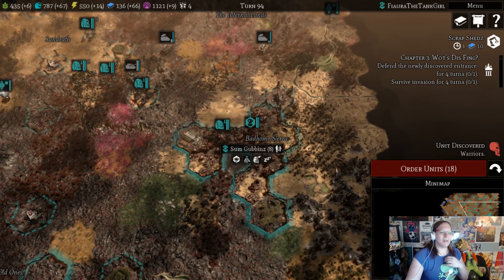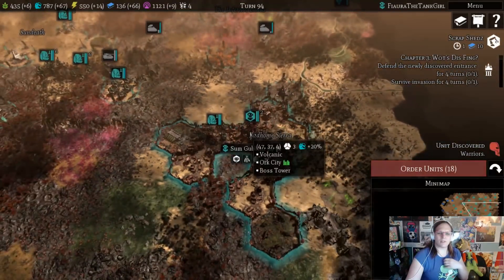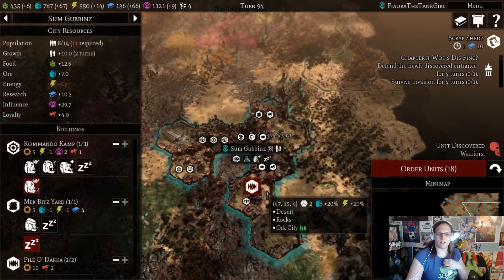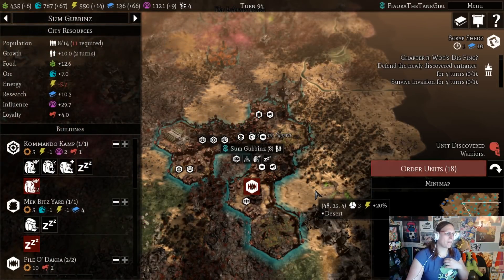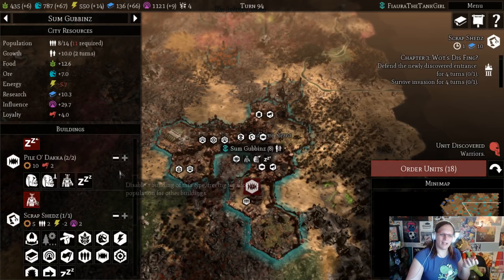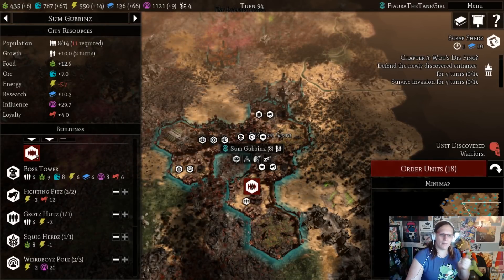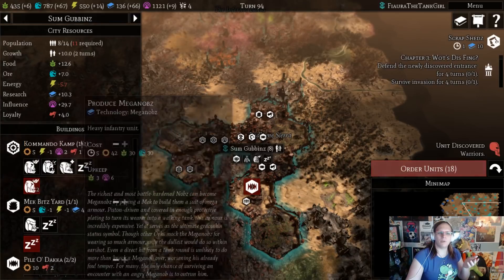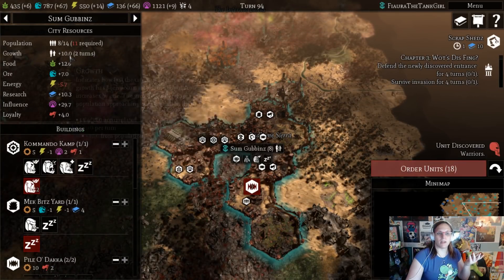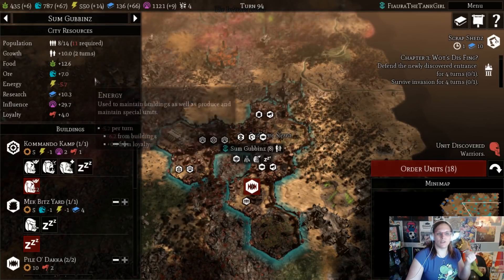I would compare this concept to Warlock 2 and Fallen Enchantress, because just like Civilization you claim districts — and these districts are where you build your buildings — and each district gives a certain bonus. I would say the city system here is just refined: a very refined, very simple system. You know what each building's doing, how it's doing it, what it's giving you, and then you know your city's population, rate of growth, loyalty, and all the resources that city is generating and consuming.